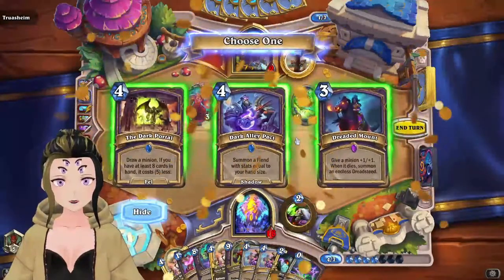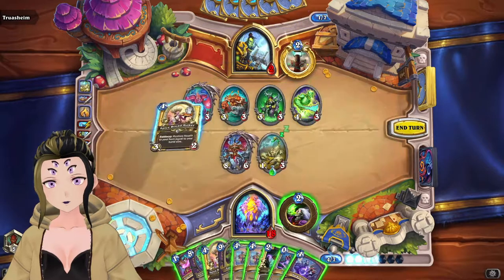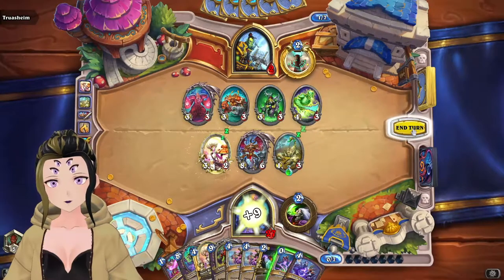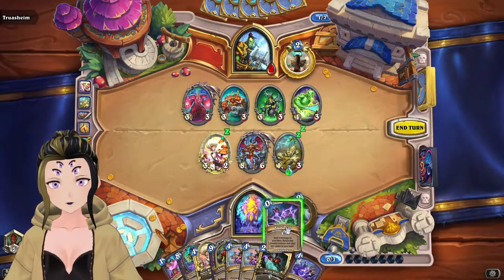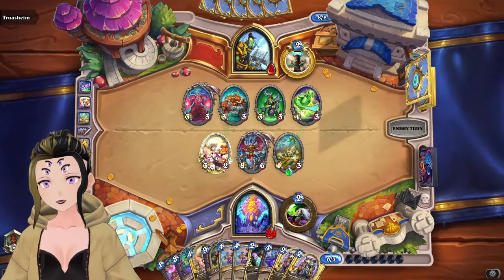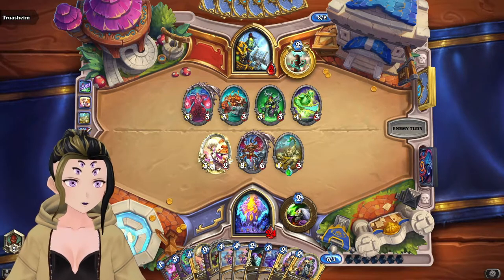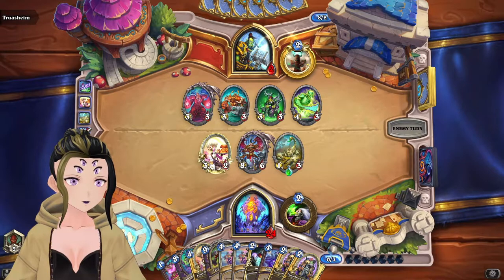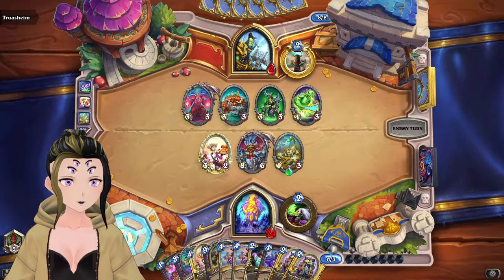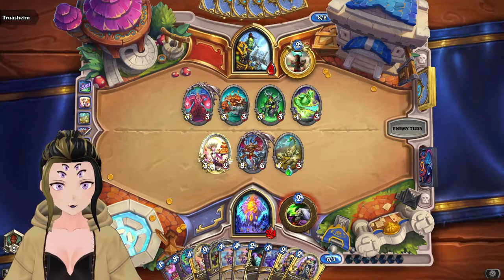Going to play the Poisonous minion. Going to heal a little bit. Then we can use Raise Dead and see what we get. We get two Pack Mules, which is literally the worst options that we could get. Leaving up as many minions as we have could be bad for us, but oh well.